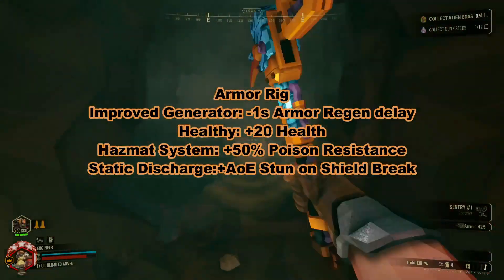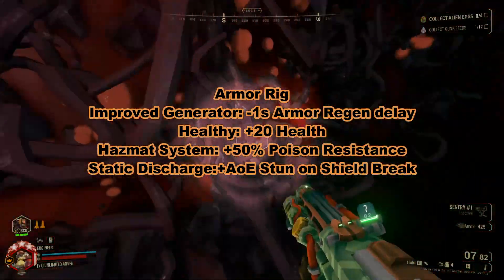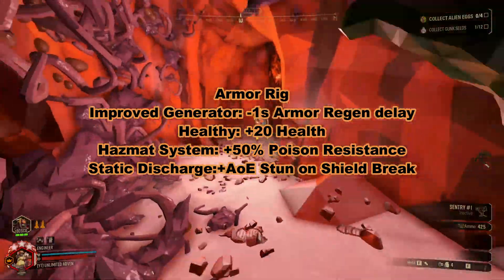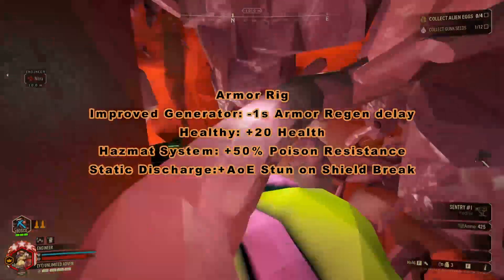My armor rig is pretty much the same as my driller, with one exception. My mods are improved generator, healthy, hazmat system because it's the only option, and I have static discharge. This allows me, instead of when my shield breaks and I go down and take damage — it stuns all the things around me, and I manage to just be able to get away and do what I need to do.